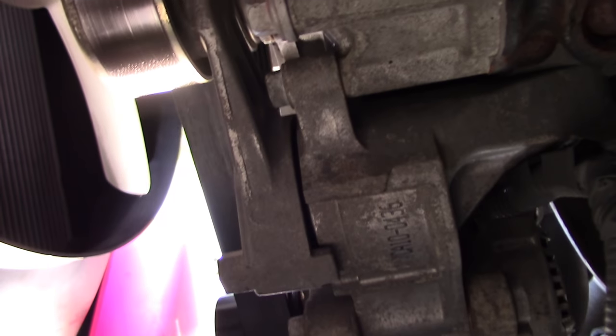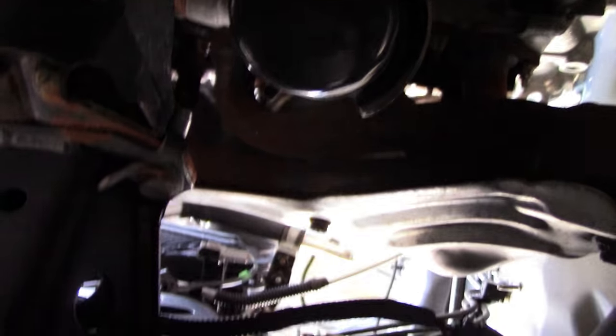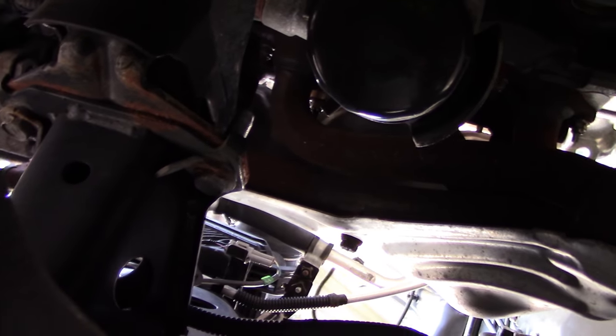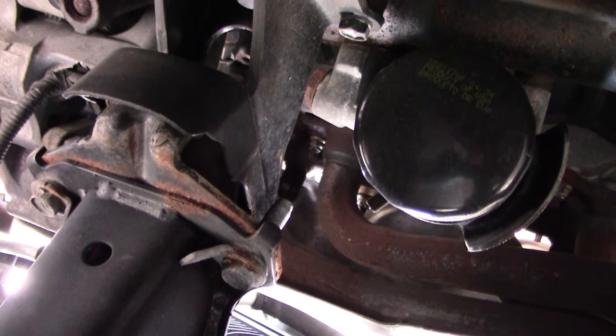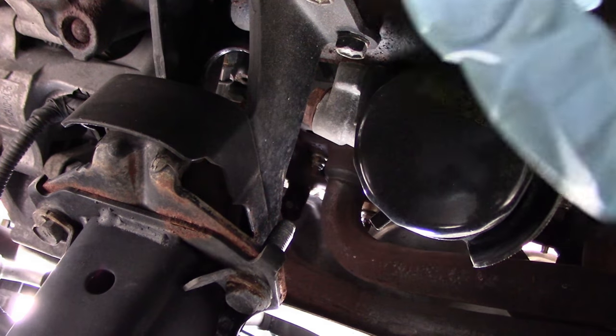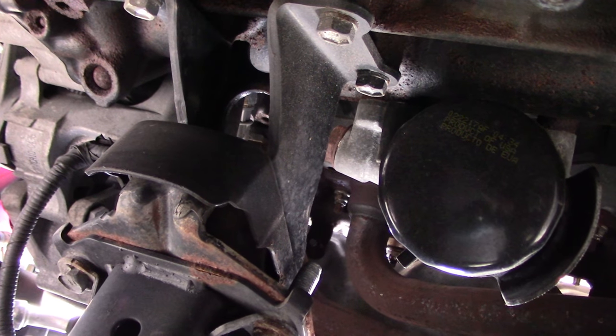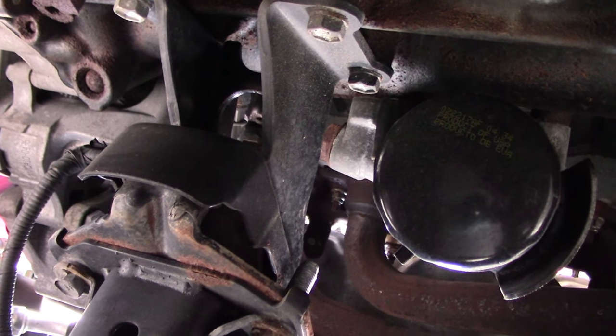The oil filter on this engine is tucked way up in here, far away from being able to see anything. Positioning the camera strategically, the camera is directly underneath the oil filter. It's front and center — that circular object right there where I'm pointing. That is the oil filter that unscrews counterclockwise from our vantage point and drops down. This is what filters all of the oil in the engine.